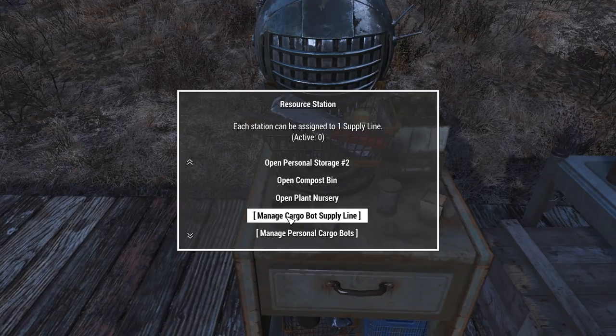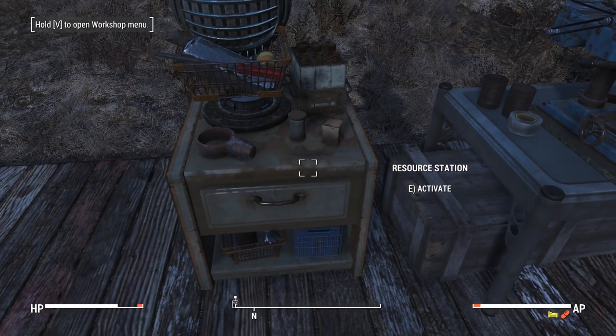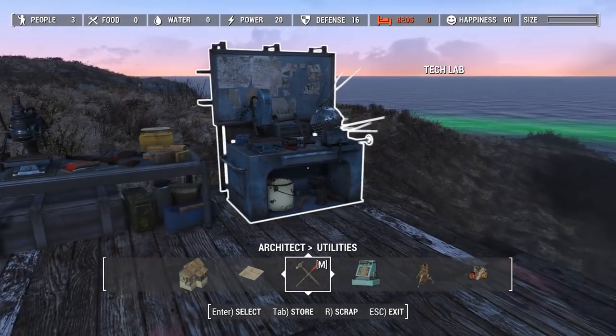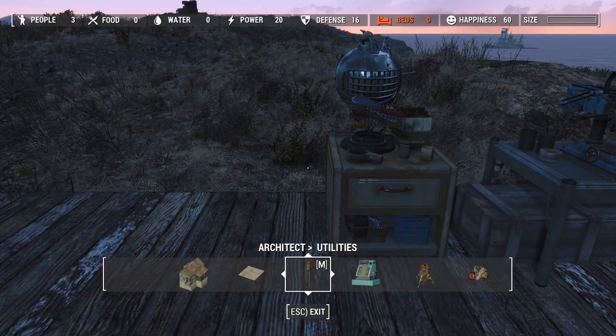There's one more thing I want to go over here: the Cargobot Supply Line. Go into the main page and scroll down to Manage Cargobot Supply Line. You can use this just like a regular settler supply line, like a provisioner, and it saves you a settler — and it's handy because you don't have to have any leadership skill for it. You just hit this and decide where you'd like your supply line to go. The downside is you have to craft one of these at every single settlement and make a new Cargobot for every settlement, which is a little resource-intensive in the early game.